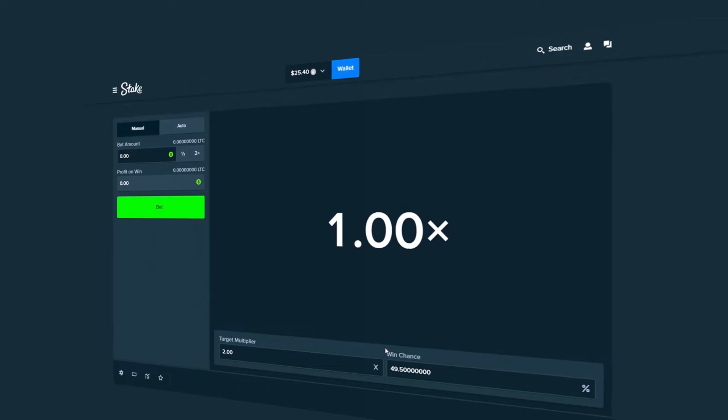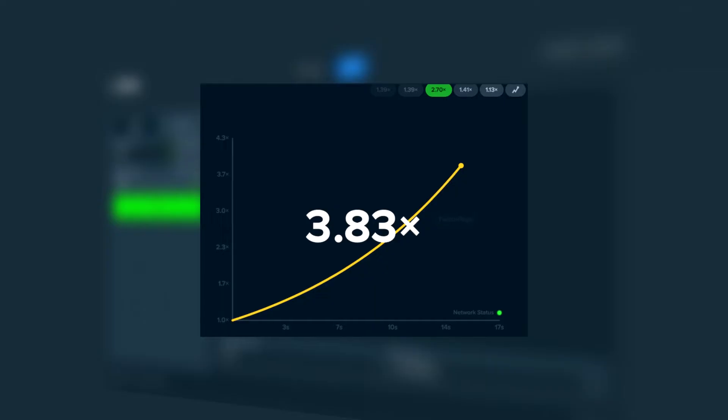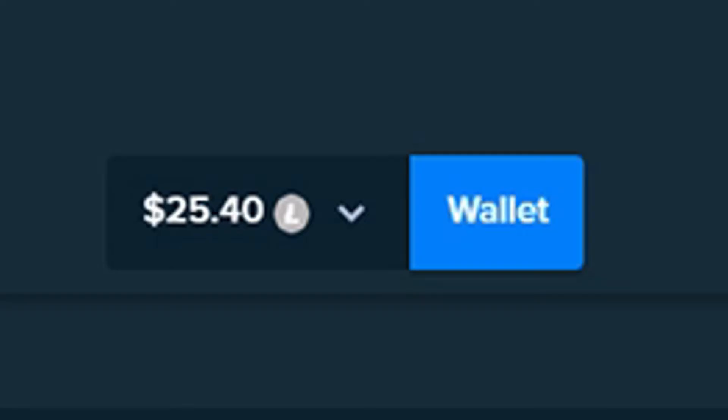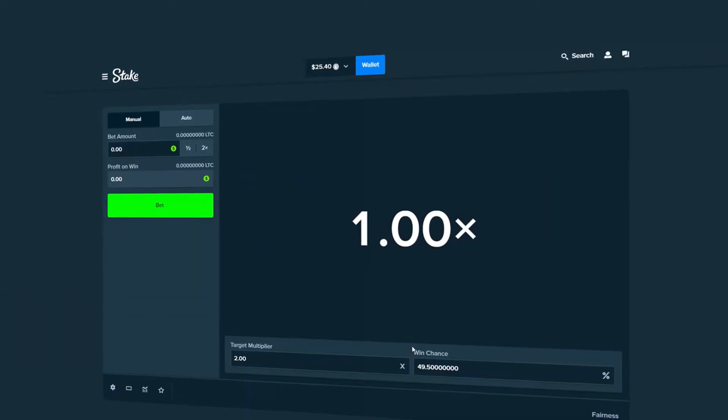Today we're on Stake. We're going to be playing some Limbo today. If you guys aren't familiar with Limbo, it's almost like a more basic version of Crash. We're working with $25 in the balance and we're going to try to double this up all the way to $50.